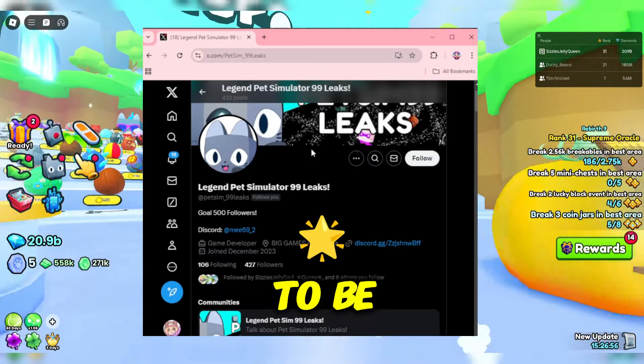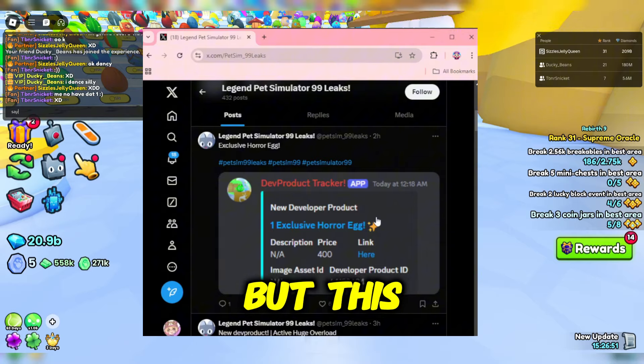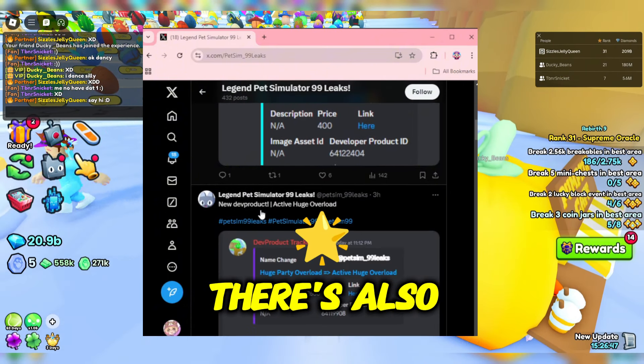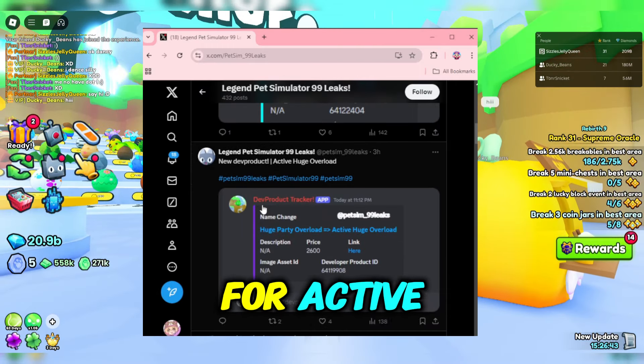There's also maybe going to be a new exclusive egg coming out. I never posted leaks from these kind of channels, but this one leaked there's a new exclusive horror egg coming out. There's also a new exclusive enchant coming out that increases your chance for active huges.